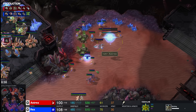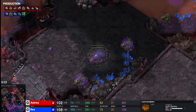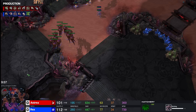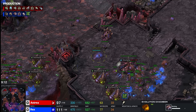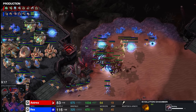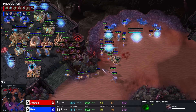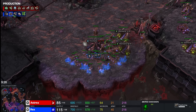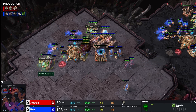Two carriers still out, one void ray, more void rays in production as well as a robo bay. Astrea is somewhat aware of what's happening — corruptors plus a ton of queens. This feels like some old-school queen-roach-corruptor all-in, and I'm kind of feeling that as well. I'm a little confused by the evo chamber because if you're going to hit a timing, Rex probably doesn't want to wait for plus-one attack on those ranged units — that makes me doubt myself. But then I see the roaches in production and I start trusting myself again. Plus-one is on the way for the corruptors.